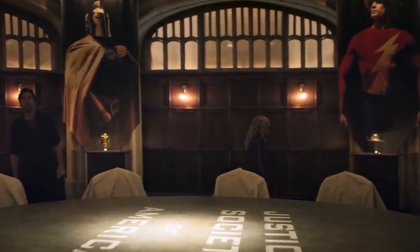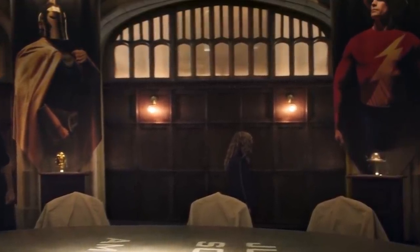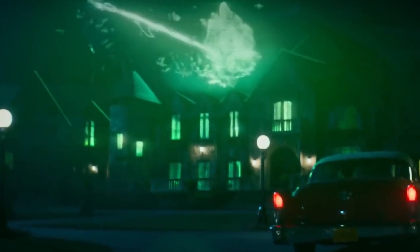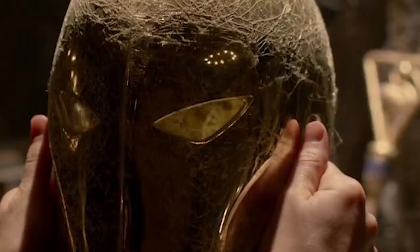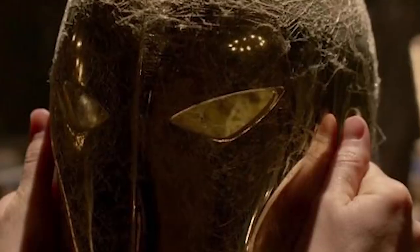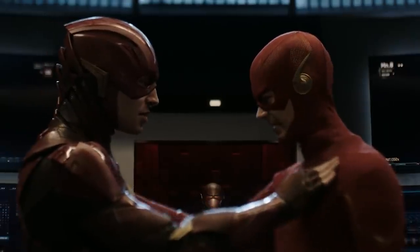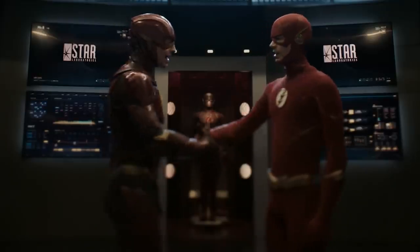She also sees Dr. Fate's helmet of Fate in the hall and Jay Garrick's Flash helmet, implying that they're either retired, died in that final battle, or are hiding out somewhere. We did see Jay Garrick's helmet in the rubble of the final battle with the Injustice Society in episode one, so it's implied that he died. It's also implied that Alan Scott and the last Dr. Fate are dead, but they could be hiding somewhere. So all these scenes are letting us know that new versions of the characters are going to debut.